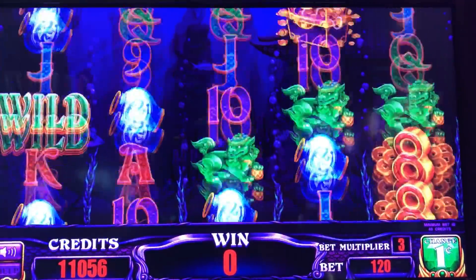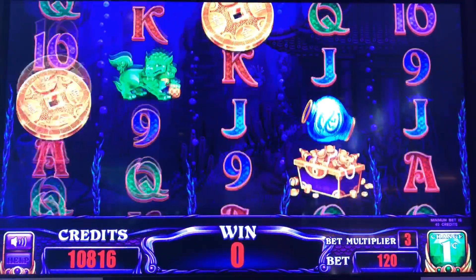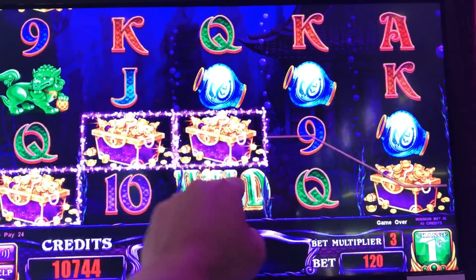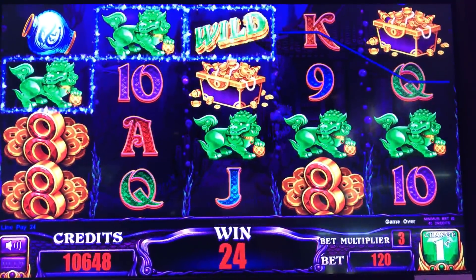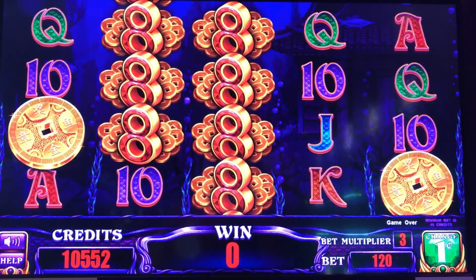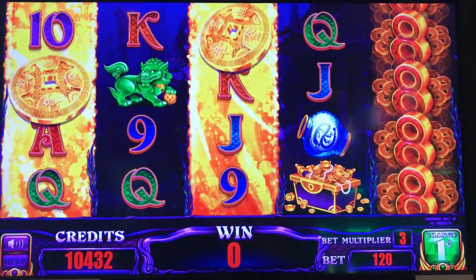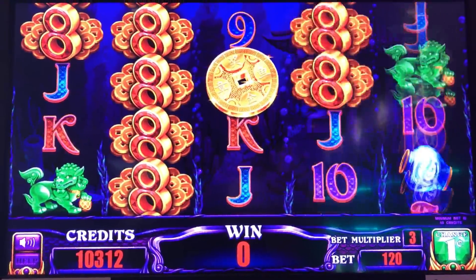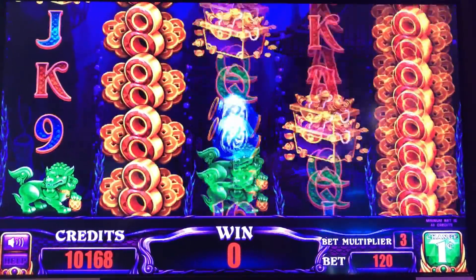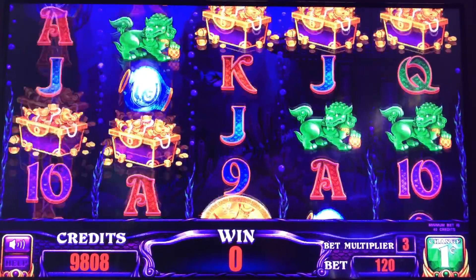Nope. Back down to $1.20, give that a shot. Now I know in the bonus you can actually get multiple octopus — you can get one up there and one down here as well, and they still count for both. Almost on cue — we'll just play down to 80. Come on, second bonus! See that double octopus action.